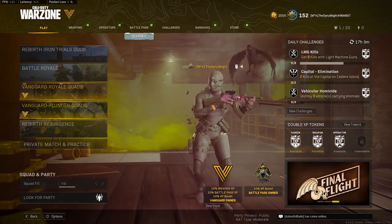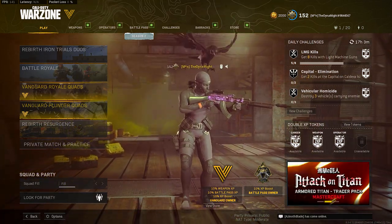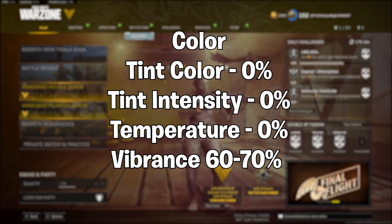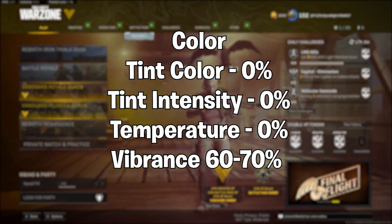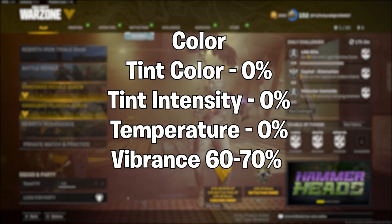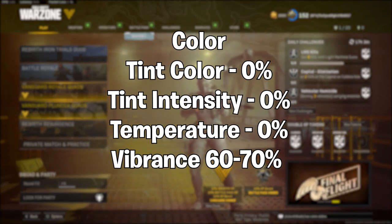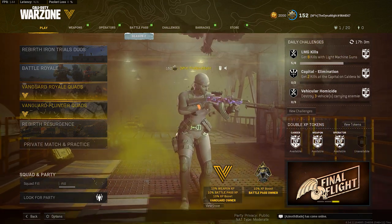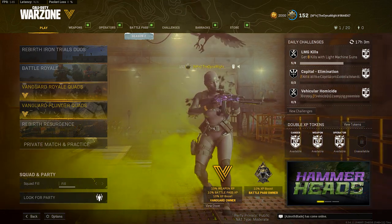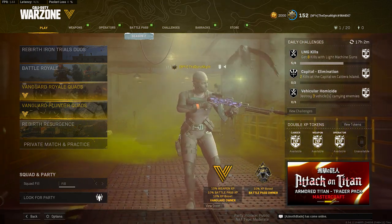The next filter to select is Color. Your Tint Color is going to be zero percent, Tint Intensity at zero percent, Temperature at zero, and Vibrance - go ahead and bump that up as high as you want. I personally range between 60 to 70. Some people go up to 80, some stay as low as 40. Essentially this is your saturation - how intense you want the color scheme to look. I like it way more colorful than it probably needs to be, but that's personal preference.